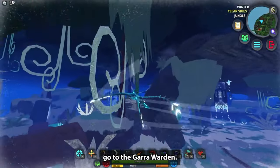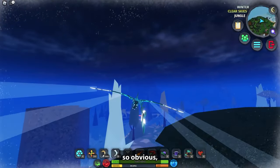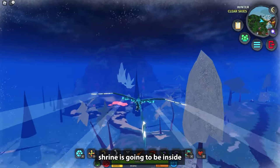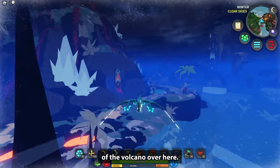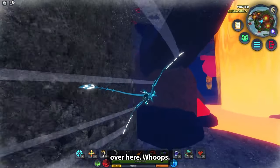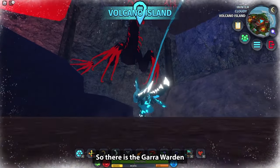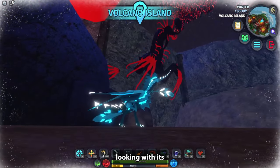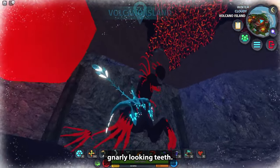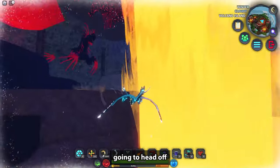Now we're going to go to the Guard warden shrine. This one's probably the easiest one because it's so obvious — it's going to be inside the volcano. Let's make our way to the back, and there's the Guard warden, all red and evil-looking with its gnarly teeth.